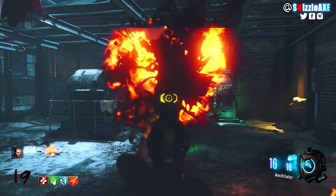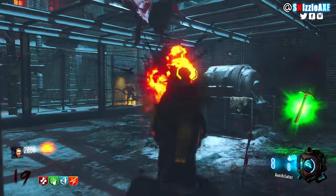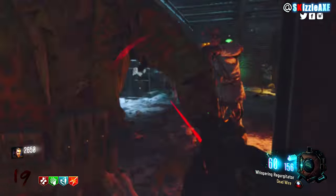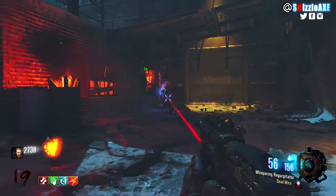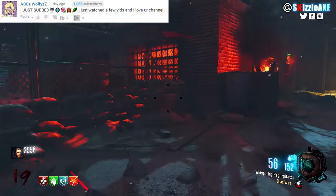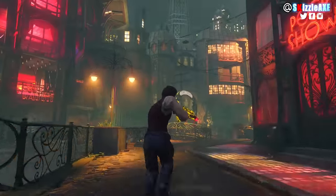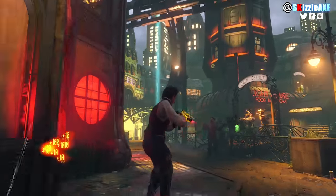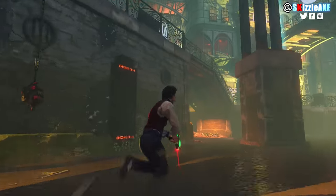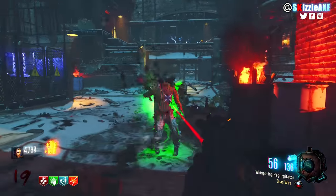In Zombie Chronicles maps they reuse the Annihilator — you get it from the box for basically 950 points, which is alright. But in The Giant it has a low amount of ammo and very low damage that won't do you any good after round 20. The reason I do like it is for instakill situations — if you run out of grenades and tripmines, the Annihilator can be your best friend to clear a horde, leave one zombie alive, and go hit the box or buy a gun from the wall. In that regard it's pretty good, but compared to other specialist weapons, it comes in at number 5.